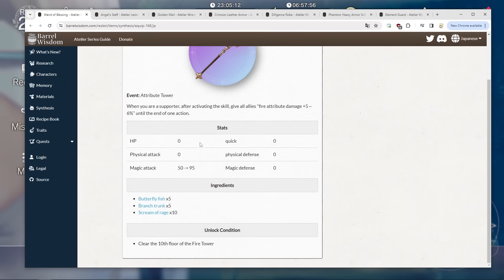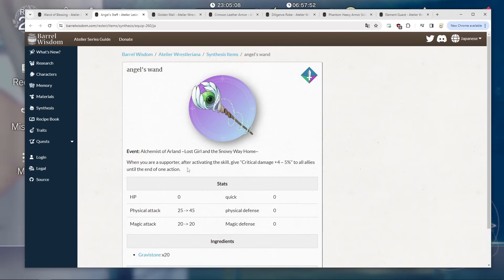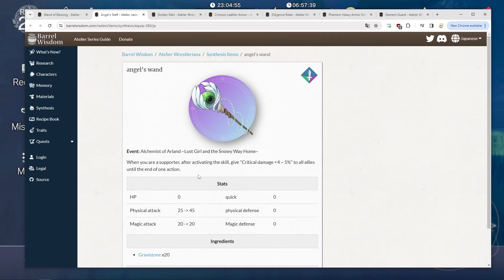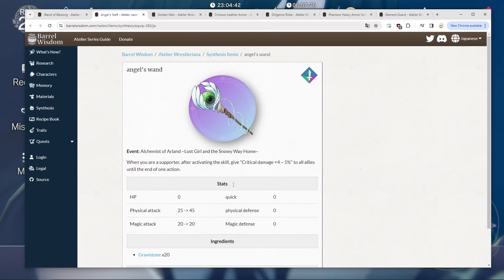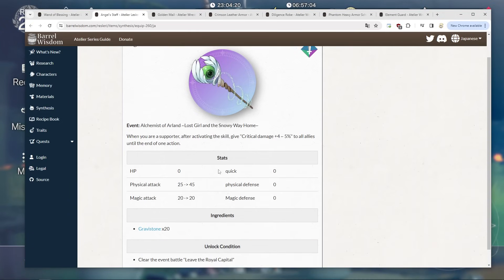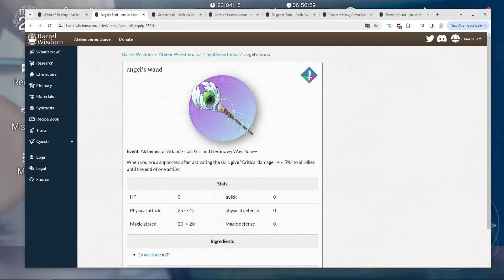Then we have the Angel Staff. I'm only mentioning this one because it's super notable, even though we're actually not getting it for a couple months. When you're a supporter, after using a skill, it gives critical damage plus 5% to all allies for one turn. This critical damage also scales with Damage Buff A, so it'll end up being 12% crit damage to all allies for one turn when you have this weapon equipped. This is absolutely Liddy's best-in-slot weapon currently on JP. Don't wait for this item to make Liddy gear — it's not coming for a couple months until we get the Alchemist of Ireland event, and we don't even know if we're getting that event. But in the future, this is one to look out for.